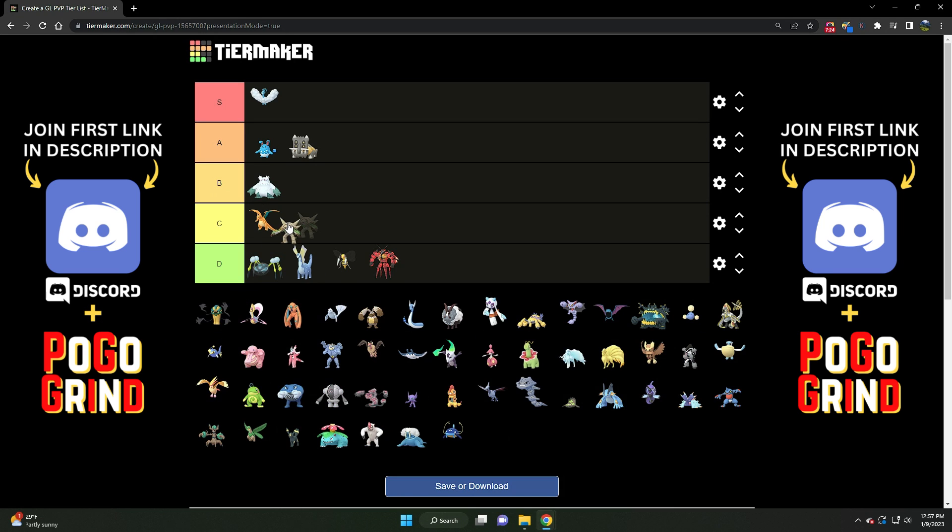Next we've got Chesnaught. I'm going to say C tier. It's good but has limited function — it's really only good for dominating Stunfisk and Bastiodon, and also handles Lantern quite well. I should probably put it higher, but there are so many flyers everywhere. The flyers make it a bit hostile to Chesnaught. So it's a solid C tier Pokemon.